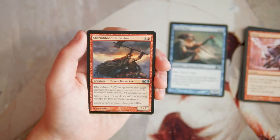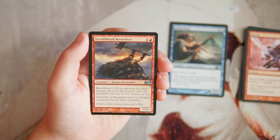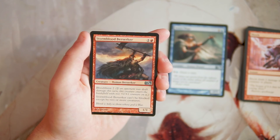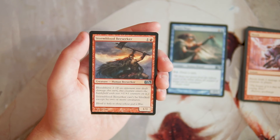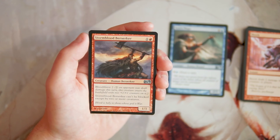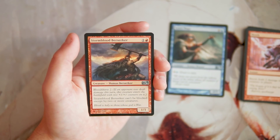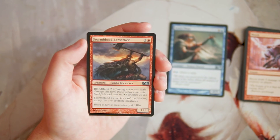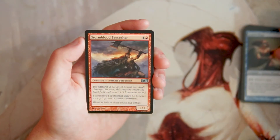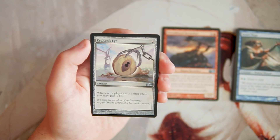Stormblood Berserker is a 1/1 for one red with bloodthirst two — so if an opponent was dealt damage this turn, it enters with two +1/+1 counters on it. It also can't be blocked except by two or more creatures, which encourages very aggressive decks. I like this card a lot. Atur Mage is more in my alley since I prefer mid-range late-game drafting, but the more correct approach in a core set is probably to draft aggro-heavy. I think this might actually be a better pick than Atur Mage.